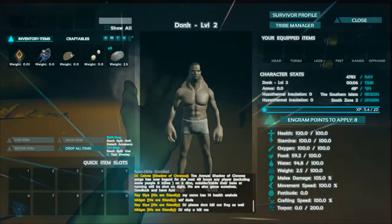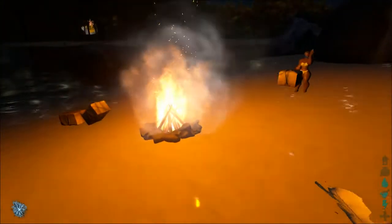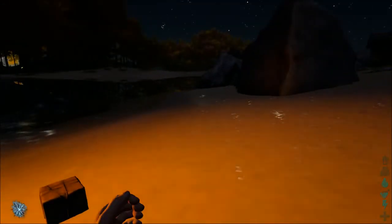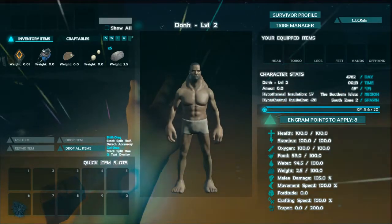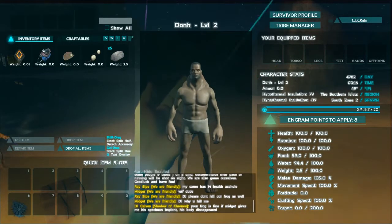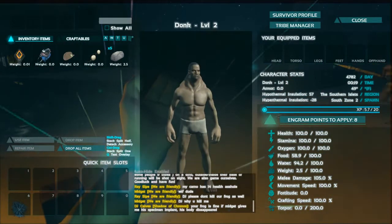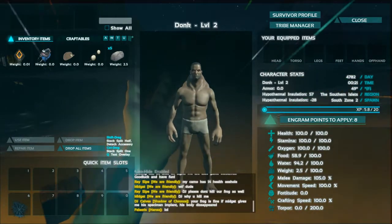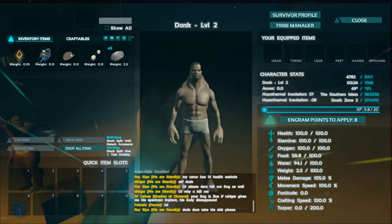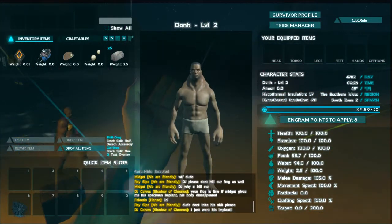If you're getting too heavy, look in your inventory and drop what you don't need. With your experience, you can start leveling up stats. I just put a couple of points into melee damage — the more melee damage you have, the more you'll collect when gathering from trees or rocks. All your different stats give you different things. Health is just what it says. Stamina lets you run further and swim for longer.